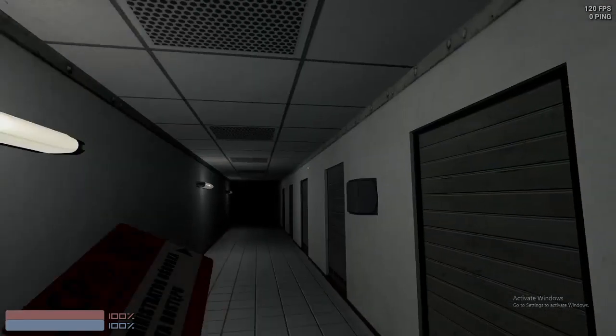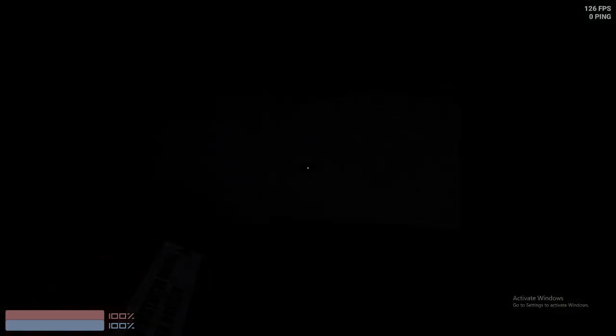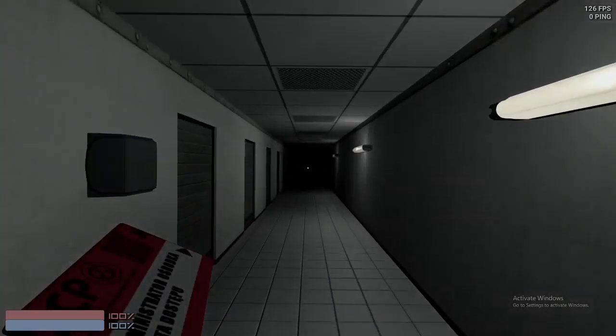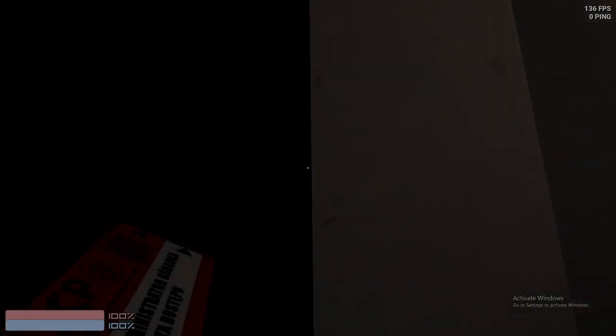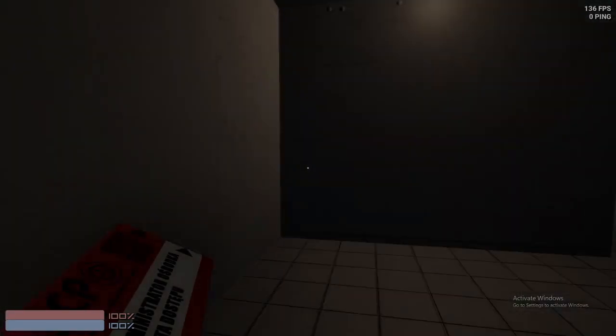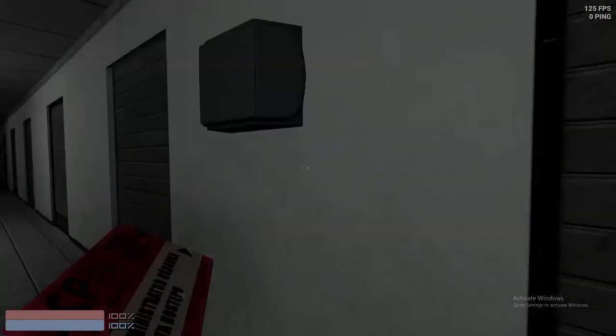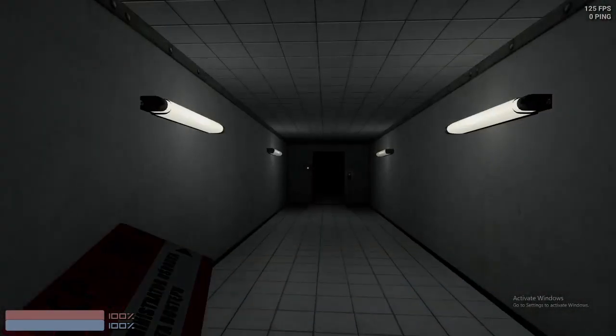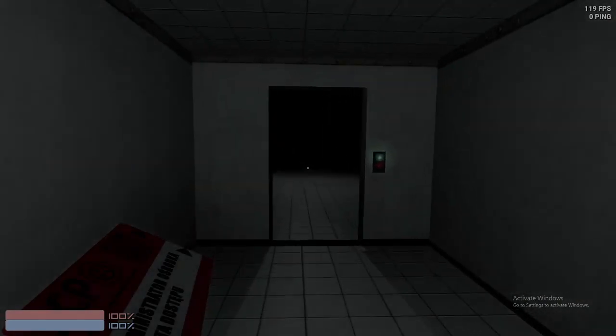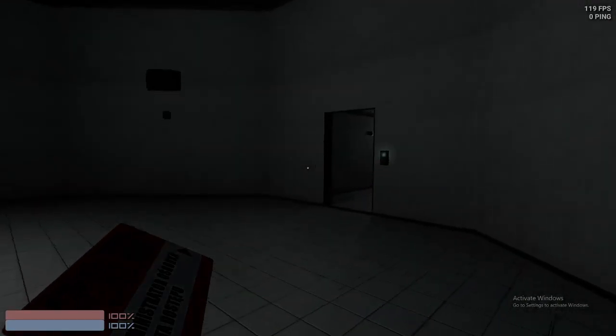I opened this door and it doesn't open, so I'm just no-clipping into here. This looks like the Class D spawn. But yeah, this is just Class D spawn. The rooms are just completely blank, nothing in them. It gives kind of airy vibes, considering all the music and stuff. It's pretty empty and pretty spooky, I must say.